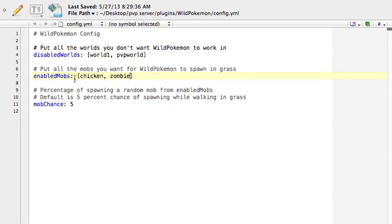What you have here is the enabled mobs. If you want to enable more mobs, you can just put a comma, a space, and then say I want to spawn a cow. The mob chance is there is a 5% chance of the mobs spawning. If you put that up, then more mobs will spawn. But as I know it right now, it is a very, very high chance that mobs will spawn while you're standing on grass, so I wouldn't mess with that.